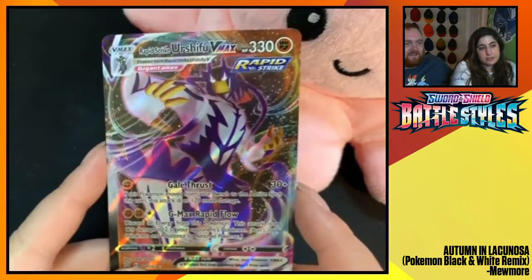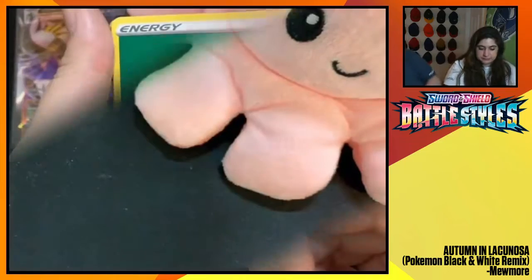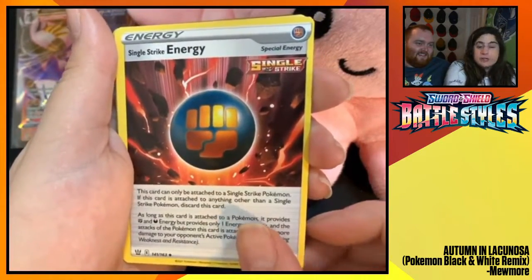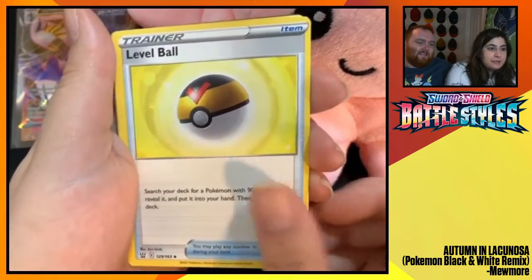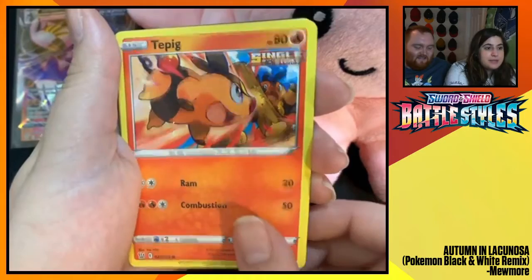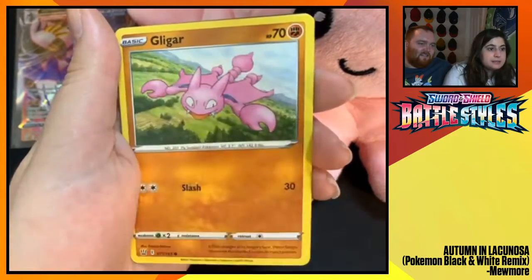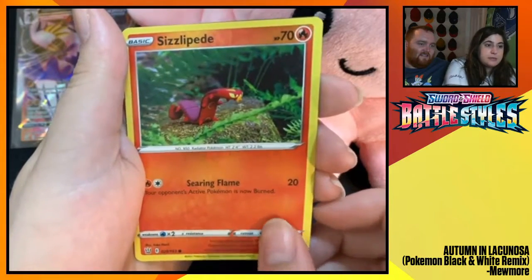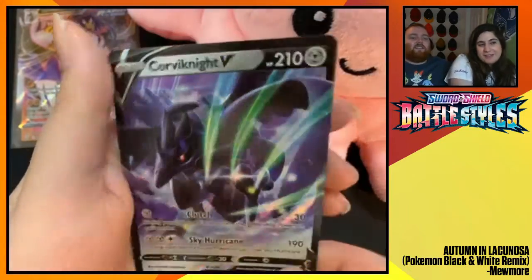These are VMAX — they just look like something. Beautiful. Grass Energy. Luxio. Single Strike Energy — nice, powering up those Single Strike attackers. Need those bad boys. Level Ball. Tepig. Bronzor. Spoink. Gligar. Shinx. Sizzlipede Reverse Foil. And Corviknight V!